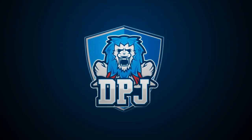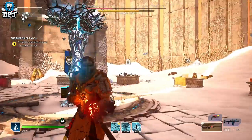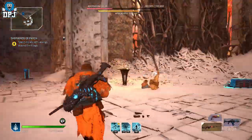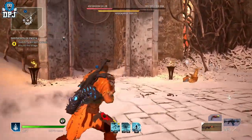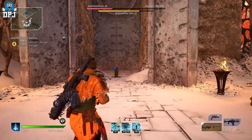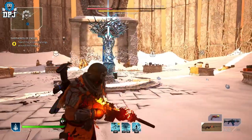My beautiful people, I am back with another Worldslayer Outriders video. Today I'm going to show you a little exploit, a little glitch — something you can use to farm legendaries and apocalypse legendaries relatively easily. There's no quicker way I know of in the game right now. It does require you to farm the main boss of the new end game, but today I will explain all.